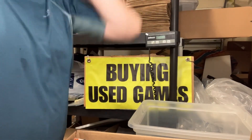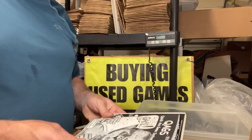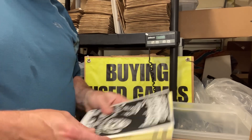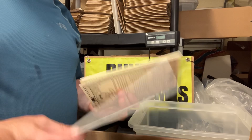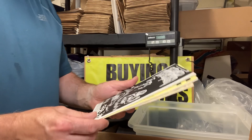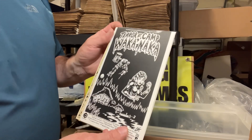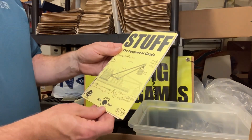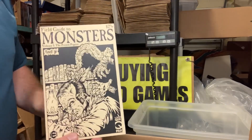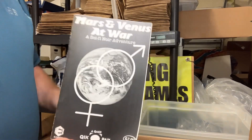Let's get started. We've got some small items here — Quick Ass Game System, a small pamphlet: Terra at Camp Wakanaka from Hex Games, the Equipment Guide, Field Guide to Monsters — these are all for the Quick Ass Game System — and Mars and Venus at War.